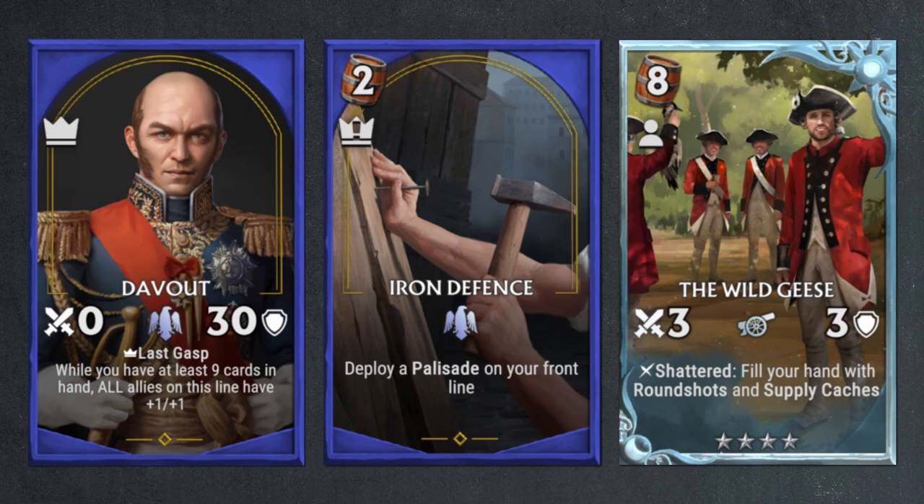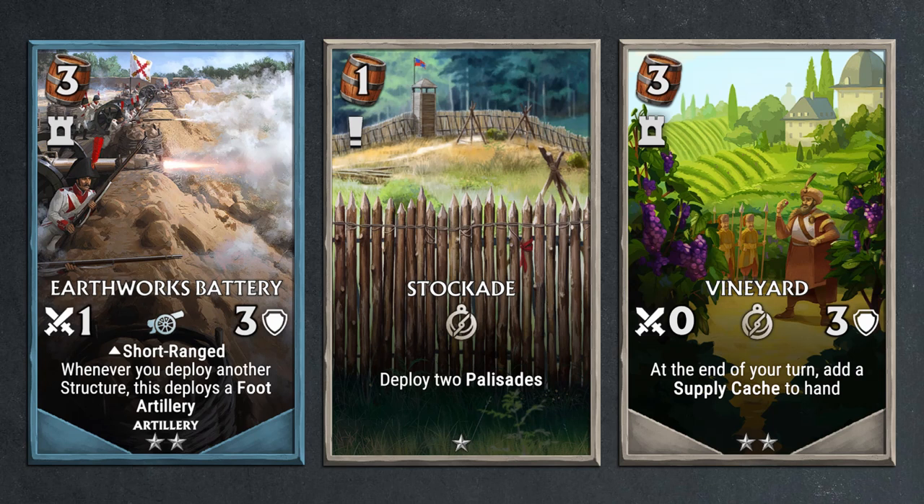Building a big hand will be a big part of how Duvaux plays. Thinking about what potential deck or archetype Duvaux would play into, structure artillery comes to mind with the recent changes to Earthworks Battery. Earthworks Battery is a 1-3 structure card that has short range and will deploy another foot artillery on the same line whenever you deploy another structure. The most common combo with this card would be Stock Aid, a one-cost event card that helps you deploy two structures in palisades, so you can spawn up to two foot artilleries. And with Iron Defense costing two and spawning another palisade on the front line, it helps you spawn yet another foot artillery, giving you many foot artilleries to work with.